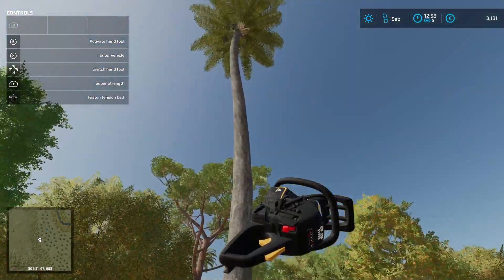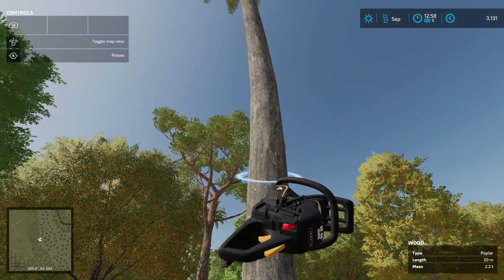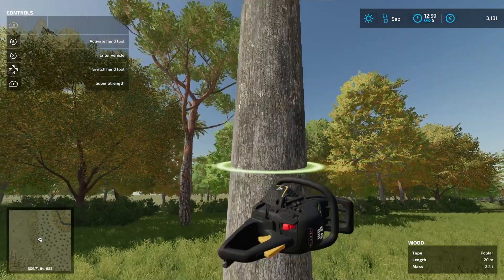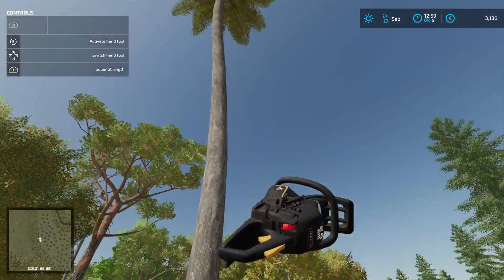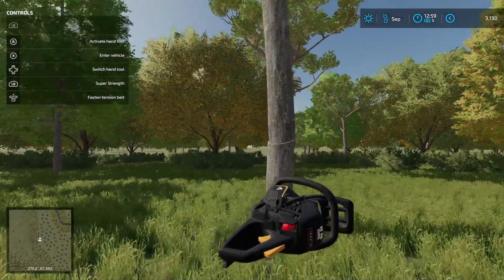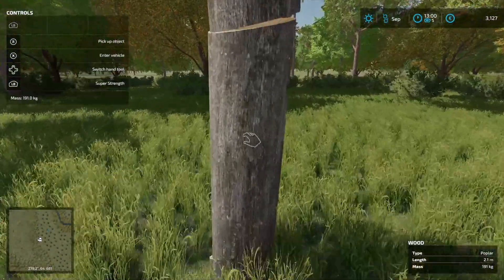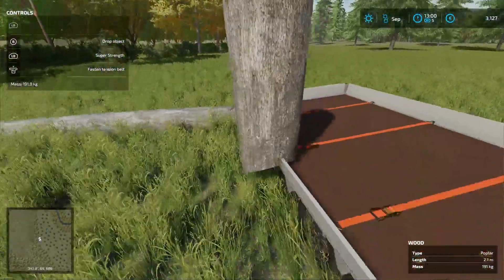Timber! No timber allowed. Timber! Got him. The tree cutting is a bit glitchy here — you can see the logs kind of up against imaginary walls. We'll just grab it and move it over.